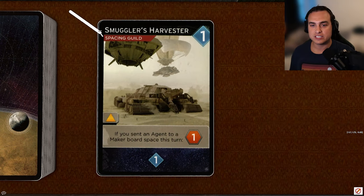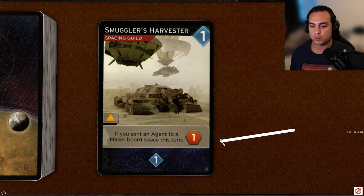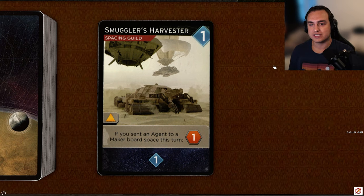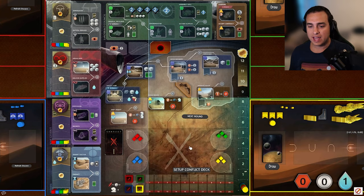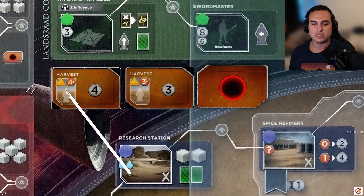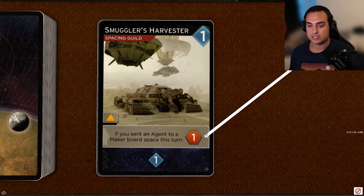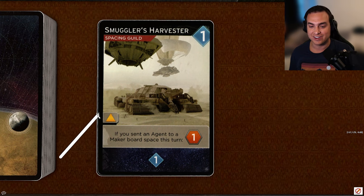Next up, Smuggler's Harvester, another one-coster, a Space and Guild card. It only has access to orange spaces, and if you sent your agent to a maker board space this turn, you get a spice. It reveals for one persuasion. Space and Guild tags are pretty good — there's a lot of Space and Guild interaction with discarding and drawing cards. This one extra spice can add up; it's a little bit harder to pick up spice throughout the game as people spam Haga Basin and Deep Desert. The card also helps with harvest contracts. But only having orange access is never ideal — I'll give it a C.